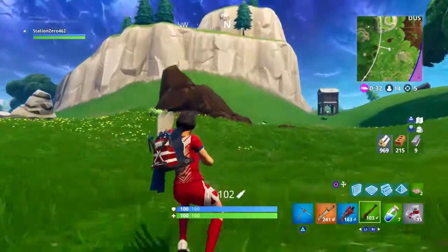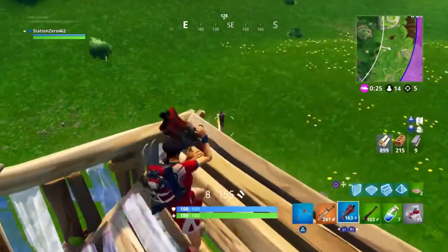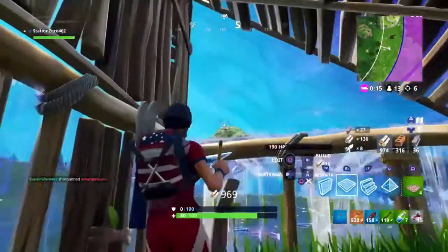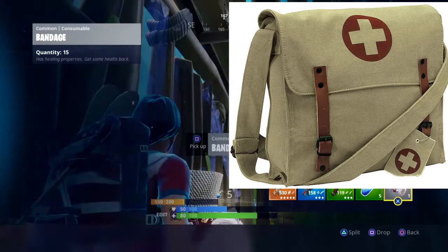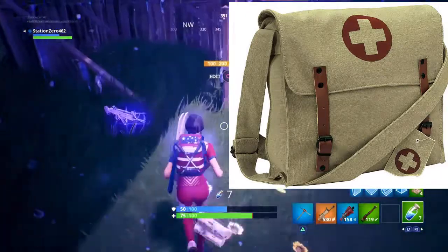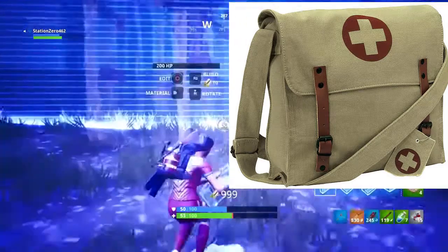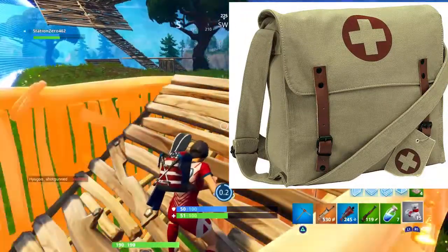So the first back bling I wanted added to Fortnite would be the healing bag. Basically this could be a backpack with maybe some med kits and shields kind of sticking out — a terminal style, similar to the burgle bag, but more healing-focused. Maybe you could have some minis popping out of it, some shields, or bandages leaning out of it, and it could have a red cross symbol on it to symbolize that it's a medic kind of bag.